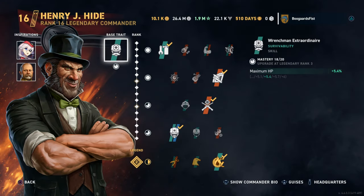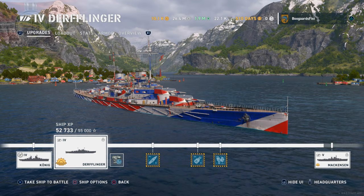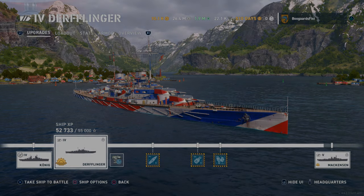Hey guys, Tubular. Today we're going to be checking out the Tier 4 Dürflinger. There's Hyde - more of an accuracy build. We got Dimitri Dewey for enhanced penetration on the shells and then Scharnhorst accuracy.